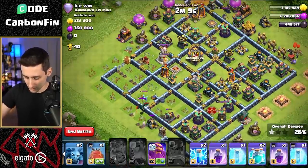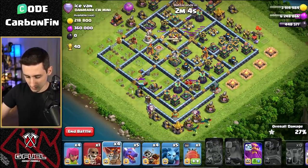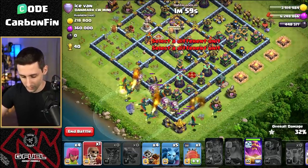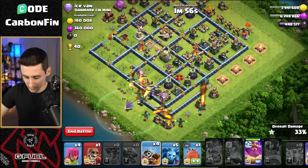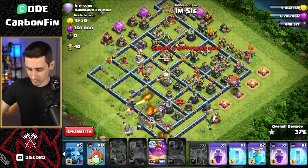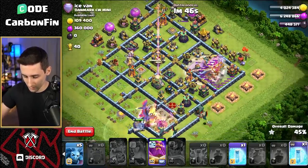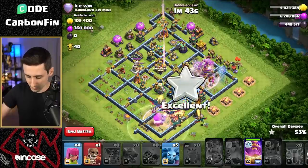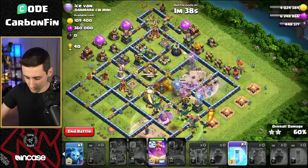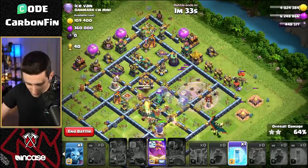Two lightning spells take out the sweeper. We drop balloons, dragons, more balloons, and more dragons from the bottom side, along with the grand warden. Then we blimp with dragon riders into this section — I want to force these dragons inward. Double clone, a rage through this area, and a freeze on the multi-target inferno to protect the balloons. That should force the dragons into the core.